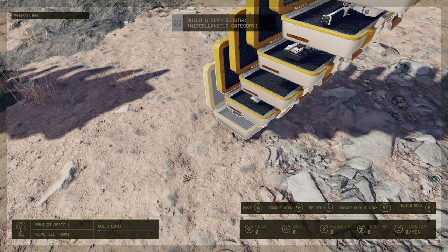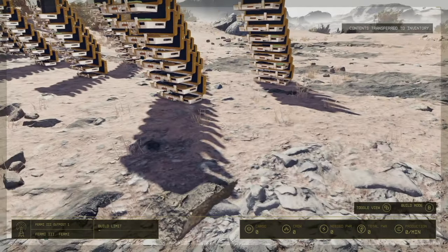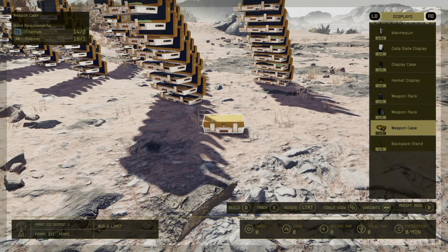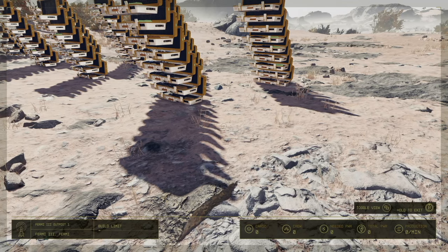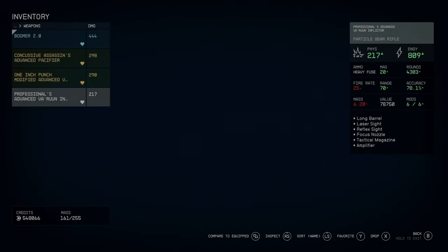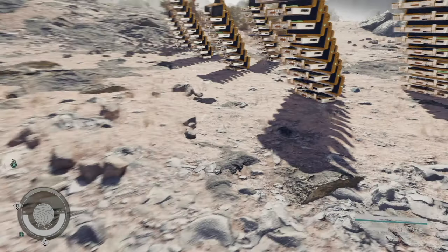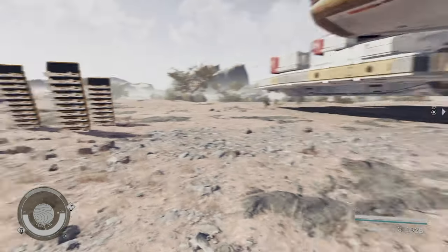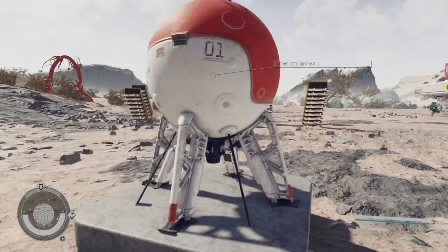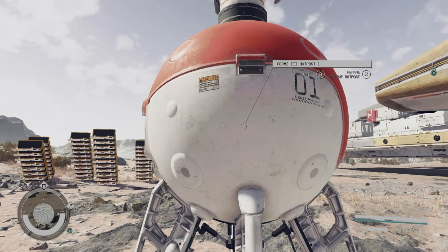One of the times that I did this, I opened up the build menu, went into delete, and it deleted the entire stack. It said 'contents have returned to your inventory' and I had some more guns. But this time it didn't happen. So before, you would be able to delete those and get all your items back — get everything that was in the crates. Now that is not always the case, so be careful.